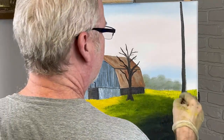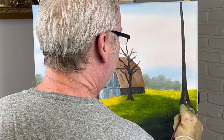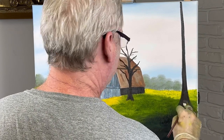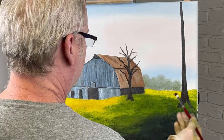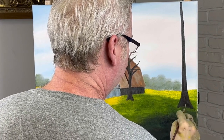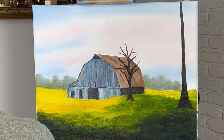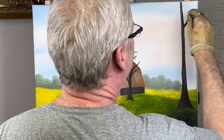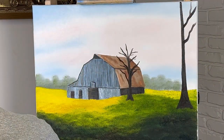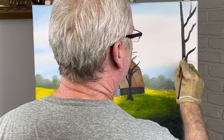Just because you have something to look at doesn't mean you have to follow it to the T. Most of the time I either want stuff that's not there or I don't like something that's in it. This is going to be a leaf tree — you probably won't even see these branches — but I'm putting them in just in case. Sure enough if I don't, you'll see a blank spot somewhere. I might have to switch to a smaller brush — this tree doesn't really have big branches, just a lot of leaves.